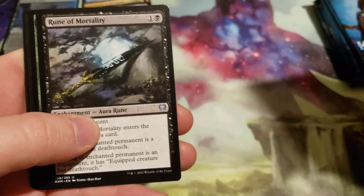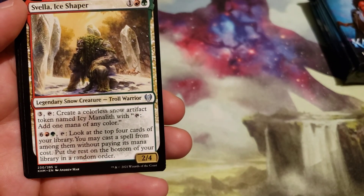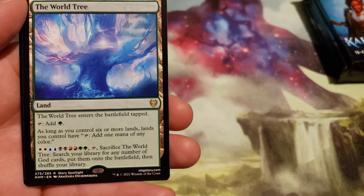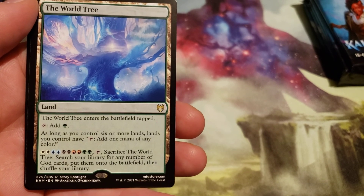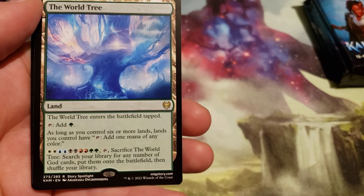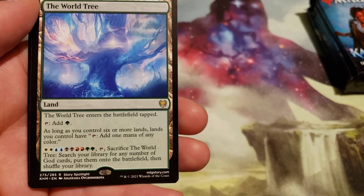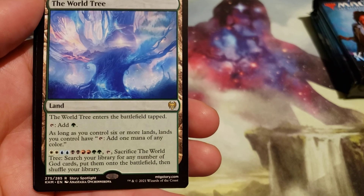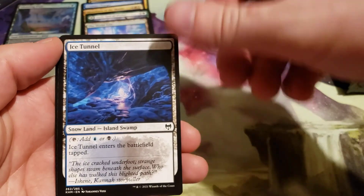Rune of Mortality, Rootless Yew, Selvala Ice Shaper, and the World Tree — nice, this actually is a good rare. It enters the battlefield tapped. Tap to add green. As long as you control six or more lands, lands you control have tap to add one mana of any color. Pay two of each color, tap, sacrifice The World Tree: search your library for any number of god cards, put them onto the battlefield, then shuffle your library. We got an Ice Tunnel, a foil Highland Forest, and an elf warrior token.